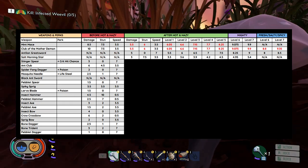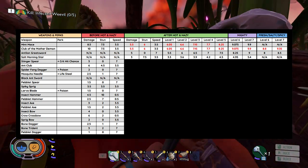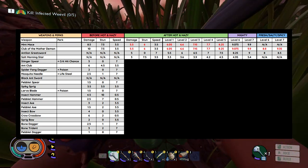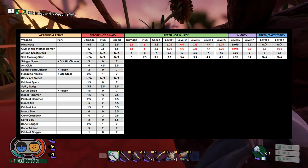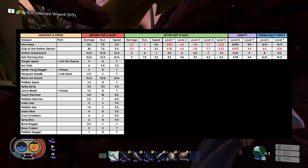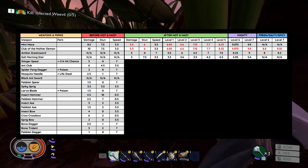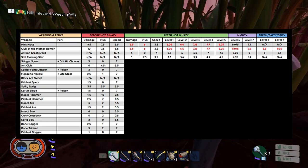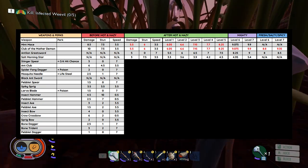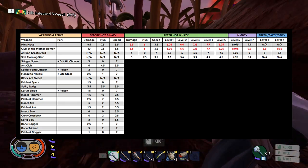What you're going to notice is their damage was nerfed pretty hard down to the base stats. The Mint Mace went from 8.5 down to 5.5, and the Club of the Mother Demon went down from 10 to 5.5. The reason they did that is because the maximum stat bar goes up to 10. So if they'd left the Club of the Mother Demon at 10, when you maxed it out at level 7 it would have been something like 17 damage. They've basically made it so you need to level weapons up to get back to that previous base stat. Their stun chances also went from 7.5 to 6 each.